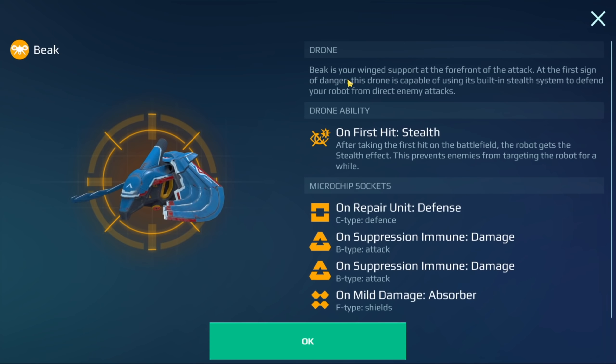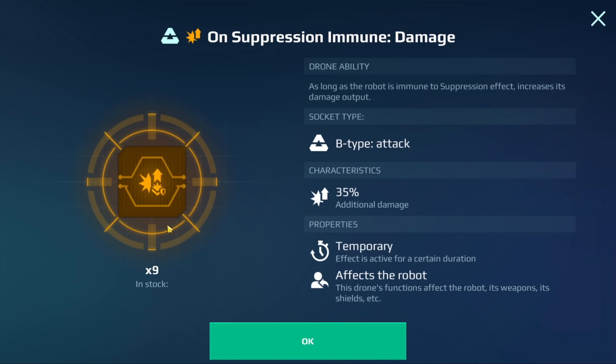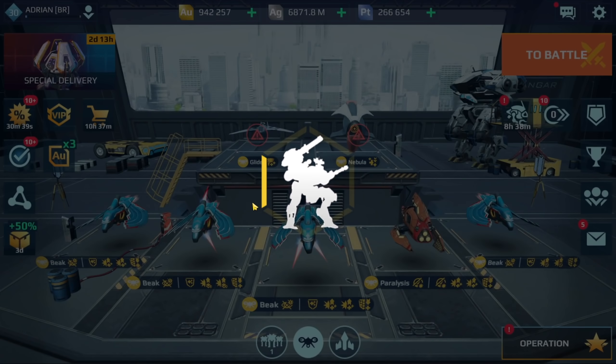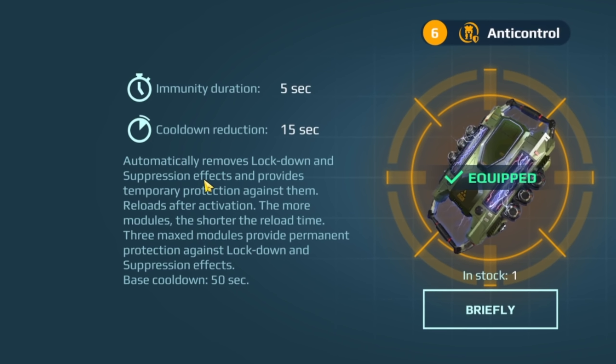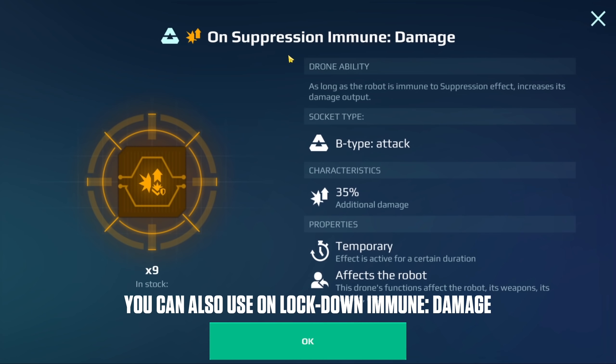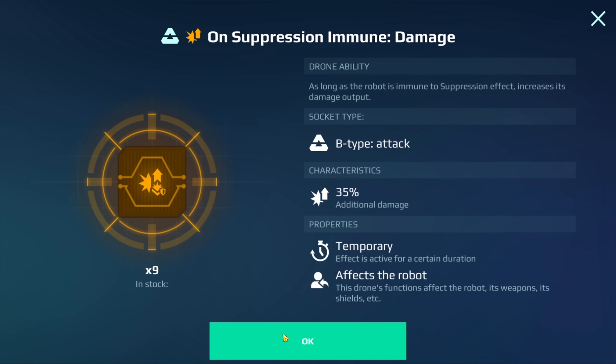We have the beak drone on here. This beak has on repair unit defense, on suppression immune damage chips, and mild damage absorber. What exactly does this do? It says as long as the robot is immune to suppression effect, it increases its damage output. At the start I showed you we had the anti-control, which prevents other players from locking you down or suppression. So if they try to suppress me, those chips on the beak — the on suppression — are going to activate, meaning I'm going to be doing more damage. That's why I'm running it: mostly to prevent others from locking me down, but also it's going to be boosting my damage whenever this activates. Very strong build.